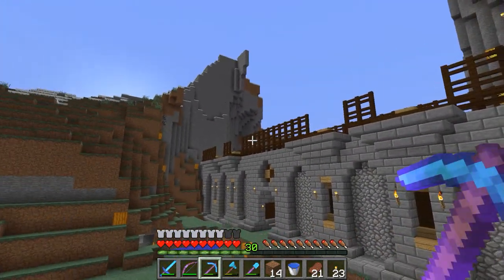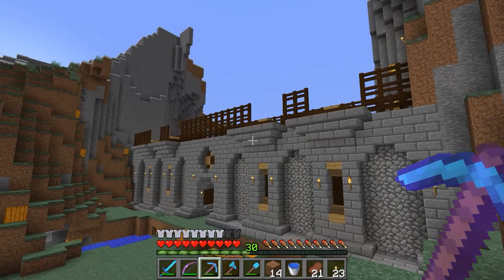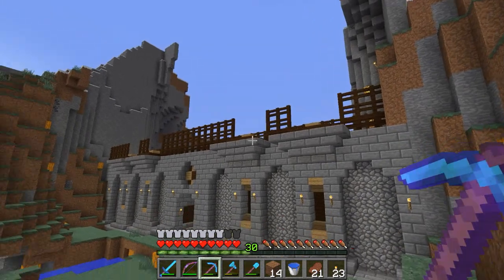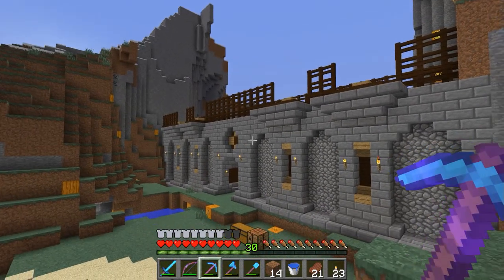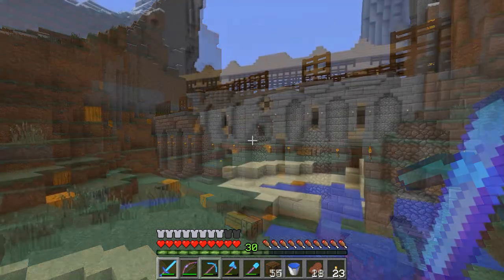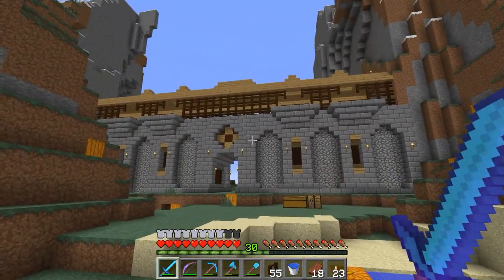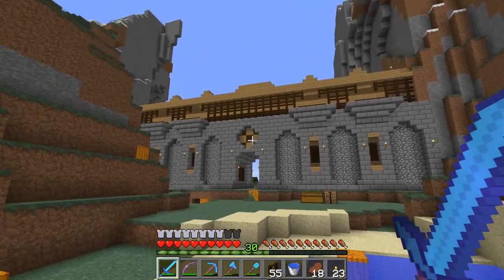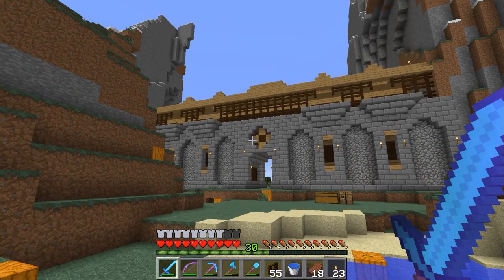So I've put in dark oak fencing up here on both sides to act as sort of a trellis for the upper walkway. And next we're going to put in a roof. I just really wanted to say, I'm really enjoying this build right now. I really like the way this is turning out and I'm just having an absolute blast with this. We are done with the wall and I think it looks pretty good. This is going to be the first fortified wall to our mountain monastery.